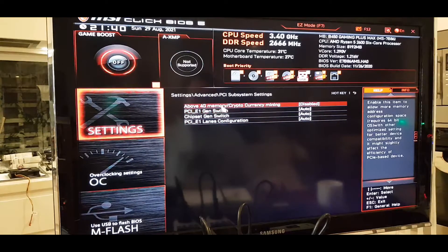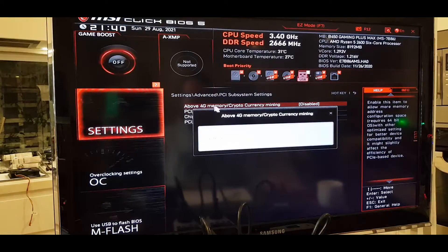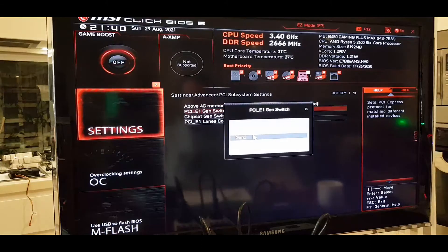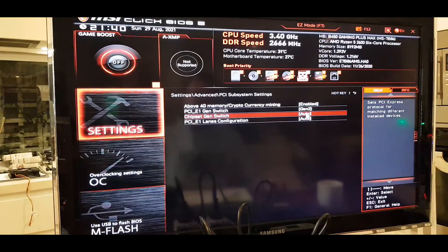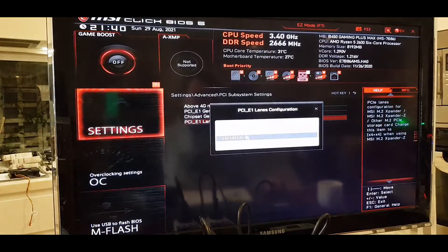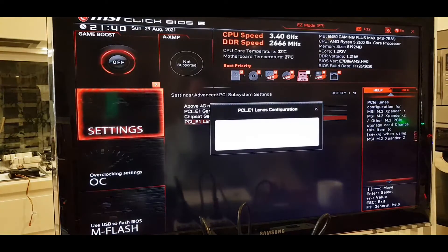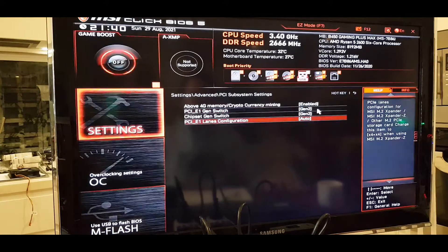I'm going to enable Above 4G Memory / Crypto Mining — let's enable that one. I'm going to switch the chipset PCIe links configuration to Gen 2. I'll leave the PCIe one-lane configuration on Auto for now.